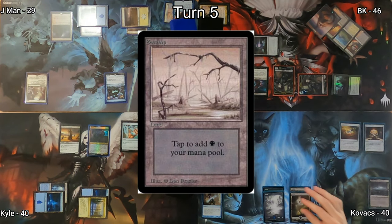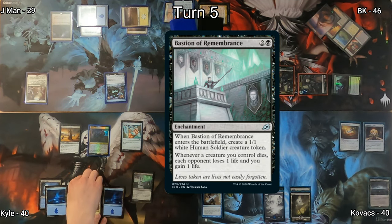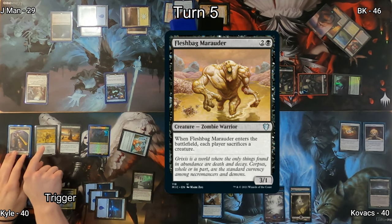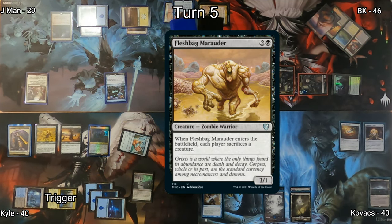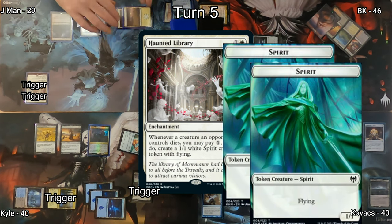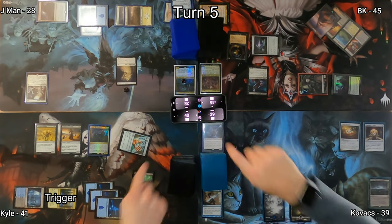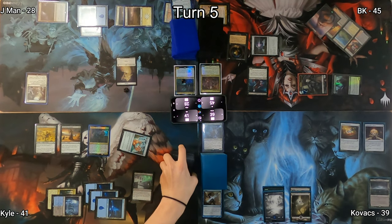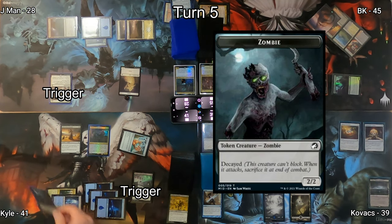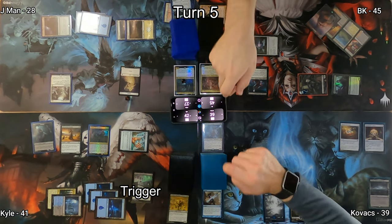Kovacs plays a Swamp but sadly has to pass again. Bastion of Remembrance hits the battlefield for Kyle, giving him a 1/1 token and setting up a drain effect. He then casts Fleshbag Marauder — each player must sacrifice a creature. Rattlechains, a vampire token, and a human all go to the bin. J-Man makes spirit tokens because opponents' creatures died; Bastion of Remembrance drains everyone except Kyle; Kyle can scry with Path of Ancestry. On his end step he triggers Wilhelt, sacrificing Fleshbag Marauder — triggering Bastion again, netting a 2/2 decayed zombie token, draining opponents, and drawing a card.